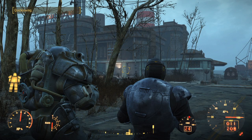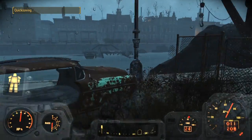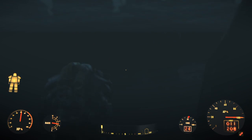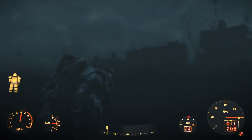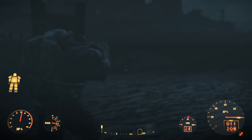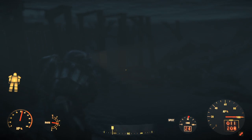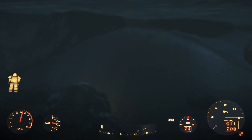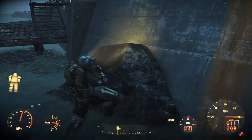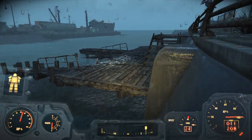Hello everybody, welcome back to Fallout 4. Last time we left off we were doing a pretty glitchy quest. I also should have went underwater closer to the thing. We're gonna get up here the same way we did last time. I do have a Brotherhood headlamp and my Brotherhood power armor — fighting for the Institute while wearing the Brotherhood's armor. Well technically now we're fighting for the Minutemen, but they're cool so whatever.